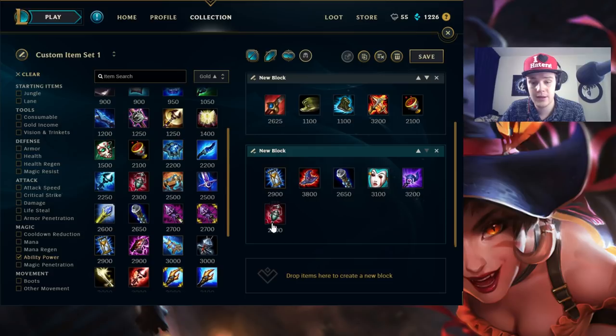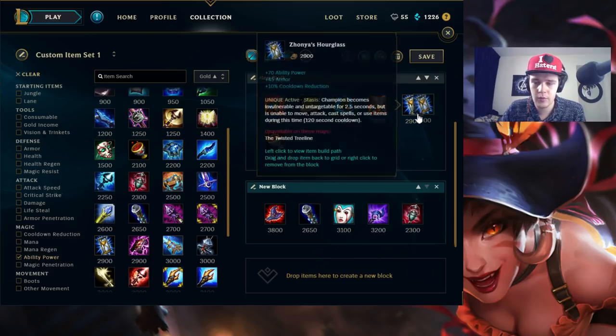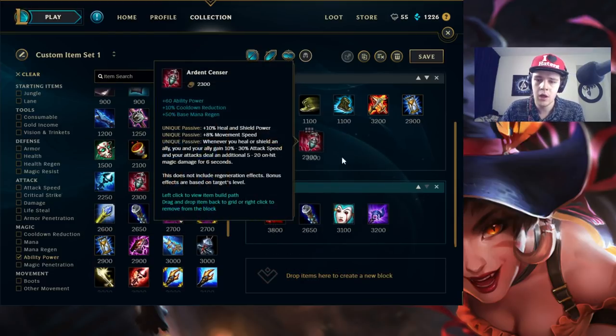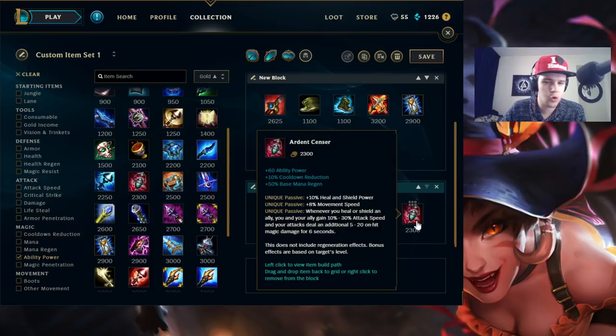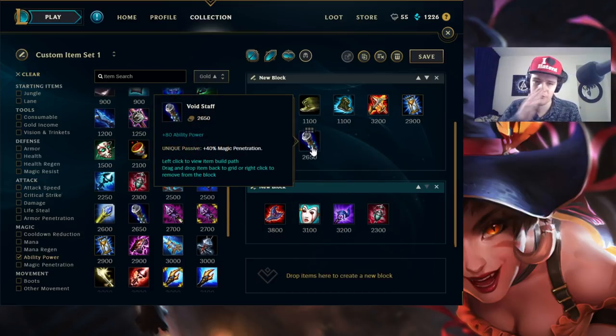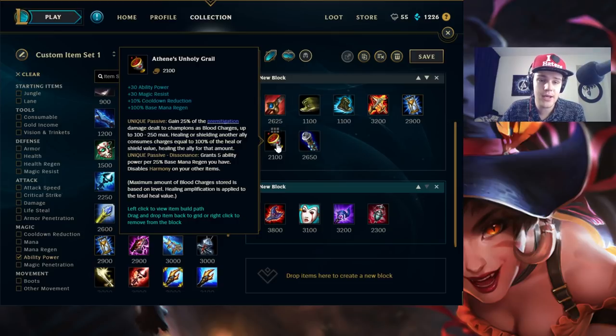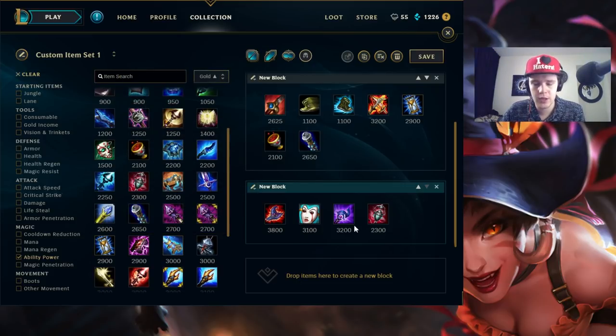You can combine Ardent Censer with Athene's Unholy Grail on Nidalee, because it will improve your heals quite a lot — instead of healing for 300-400, you'll be able to heal someone for 600-700 health later in the game. That's insane amounts of extra healing. If your AD carry is doing well, picking up Athene's combined with maybe an Ardent — if it's a Kog'Maw or Kalista — then you can just carry them through the game by healing them and giving them 100% extra attack speed. If you have any questions on the build make sure to ask them in the comments below.